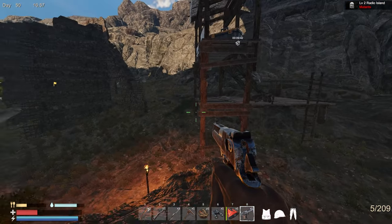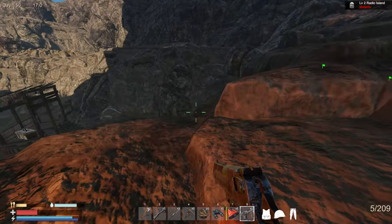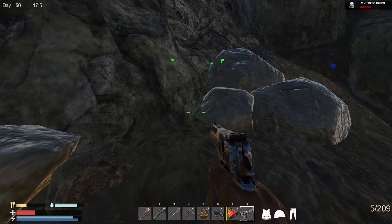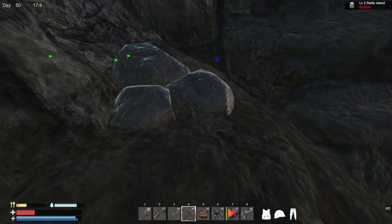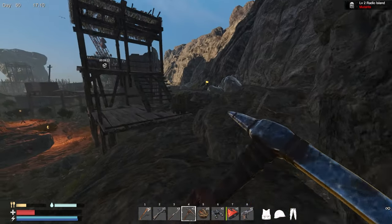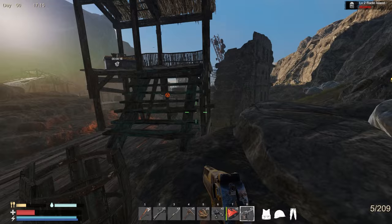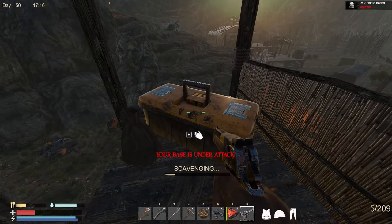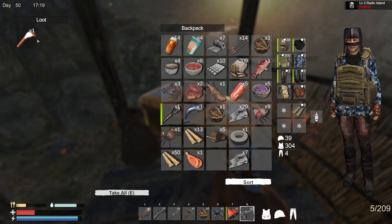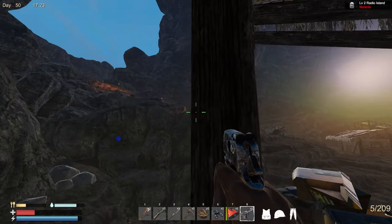All this rock stuff was not here before. We've got shiny rocks and torches - is this a different material? It says my base is under attack again. My base better not be under attack. I have a feeling they mean this base here is under attack because I put a flag down.